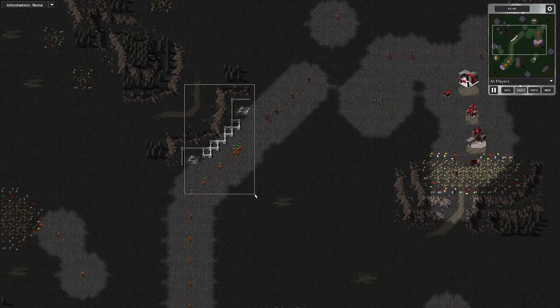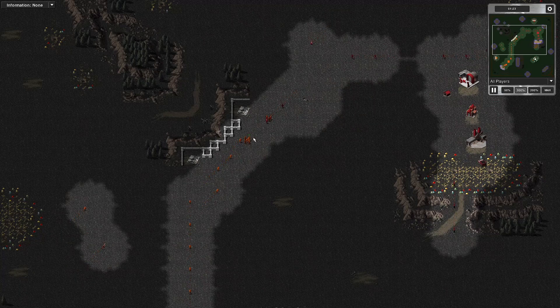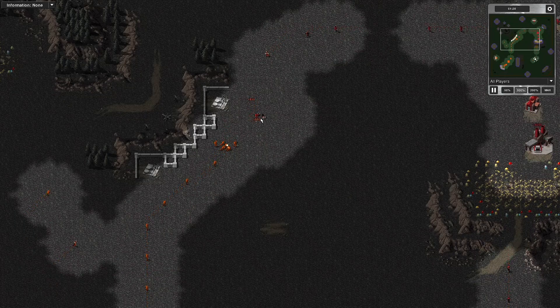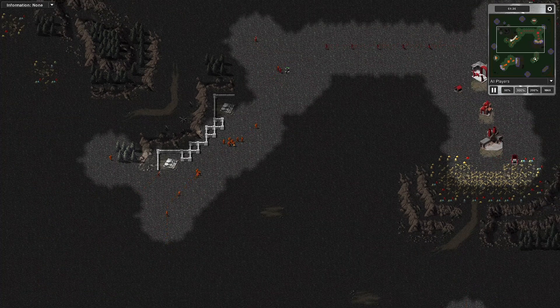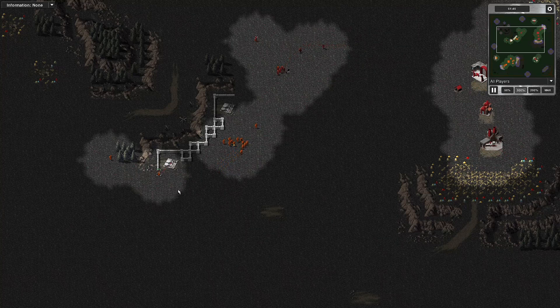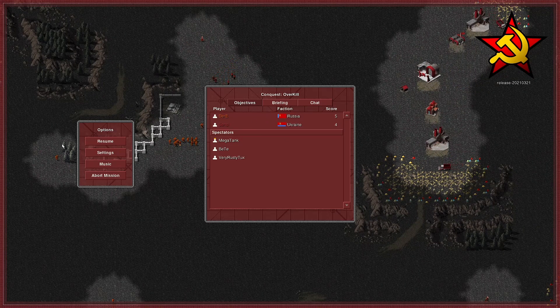These are the two oil derricks in the centre — the main contestable ones. It looks like the player with Russia has got the stronger position, but the other player with Ukraine has brought a dog, which will even out the advantage. He needs to get that dog back — perfect. Now he's saved his engineer. The dog needs to get away, because it can give a small group of infantry an advantage over a larger group. He did very well there, and you want your dog on hold fire stance. The player using Russia has got the capture on the central oil derrick so far.